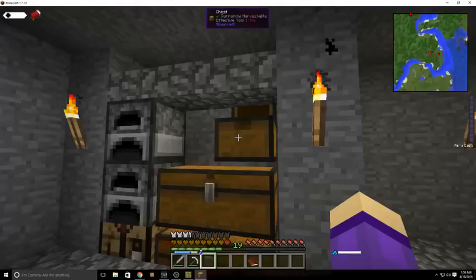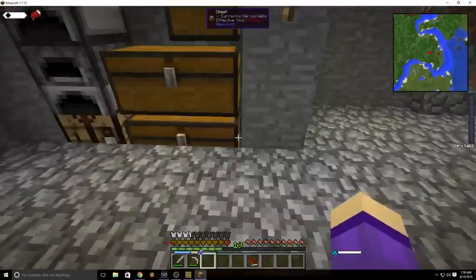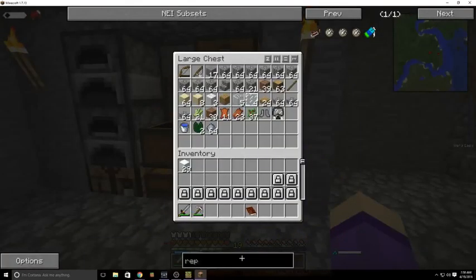We don't have any more flint, Lulu. I need a shovel. Oh, there it is! Yeah, I know, but I need — that's the flint and steel, but I need the flint to make a...